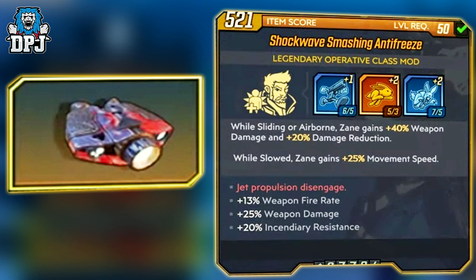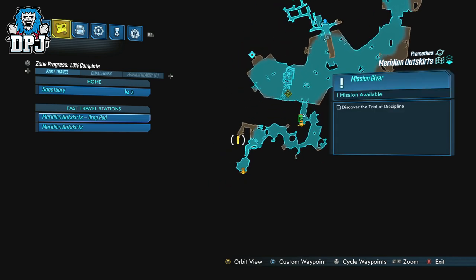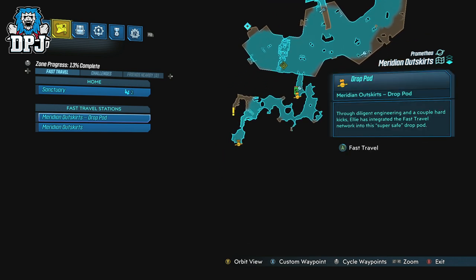Zane's class mod is called the Antifreeze. This drops from the Eista the Invincible, which is a side mission — the Trial of Discipline. The Eista the Invincible is an optional Proving Grounds boss. The mission location can be found on screen now on Promethea from the Meridian Outskirts. This class mod also drops from the Valkyrie and Wotan.